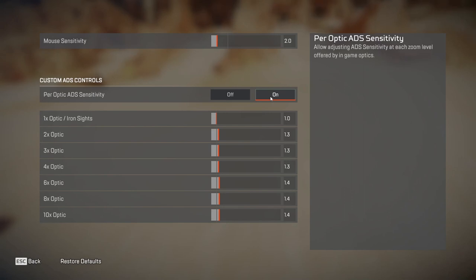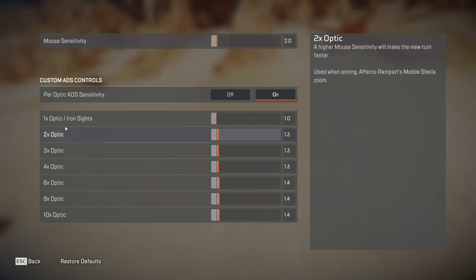ADS mouse sensitivity is what you use whenever you are aiming down sights. Turn on the per-optic ADS sensitivity, which means for different optics you can choose different sensitivities. For 1x scope or iron sights I have 1.0, meaning it is the same as my current mouse sensitivity. For 2x, 3x, and 4x optics I bumped it up to 1.3. The reason is that as you increase scope magnification, it is harder to control recoil patterns, so you need a sensitivity boost. For 6x, 8x, and 10x scopes — mainly snipers — I bumped it up to 1.4.